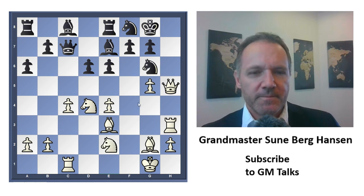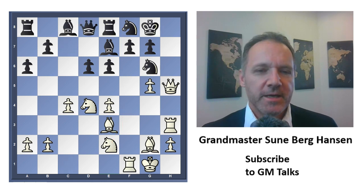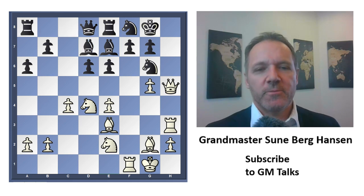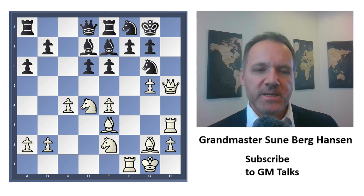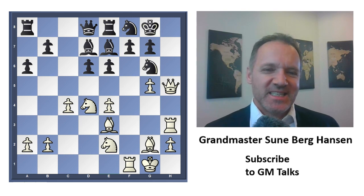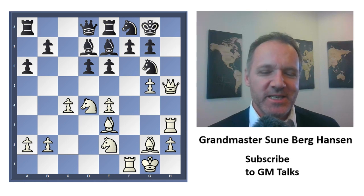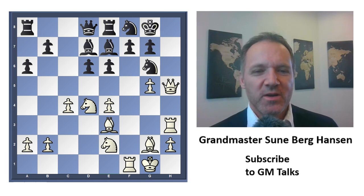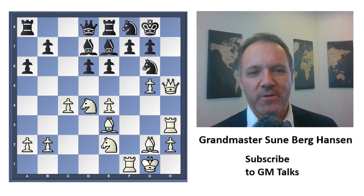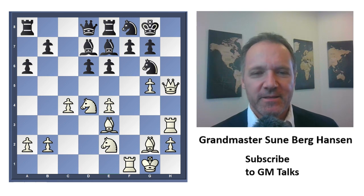He cannot take because of queen h8 mate. Queen d8, rook f1 — all my pieces are joining the attack. And here is where the logic comes in: we've got all the pieces into the attack, and black is sort of sitting there. He's not dead yet, but he should be. White doesn't really have much more to get into the attack, so maybe he should be able to do something immediately to win.